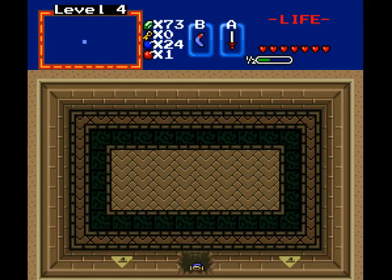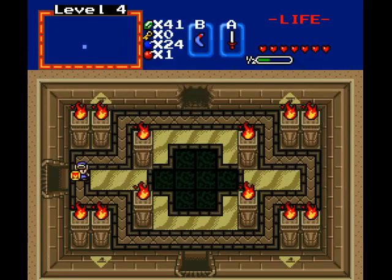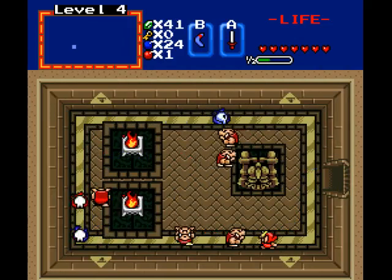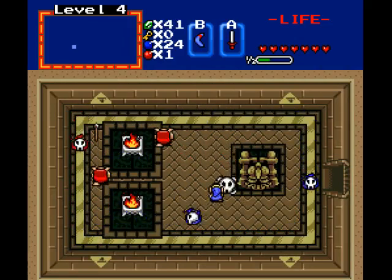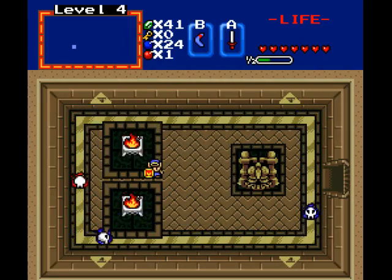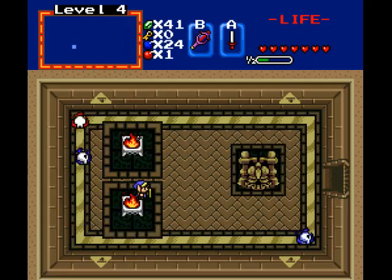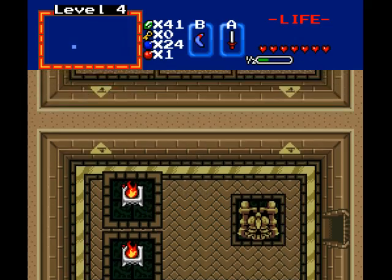Okay, more bombs and there's the final bomb upgrade. So now I think anything we find that's hidden is magic. And then — oh, there's a walkthrough wall there. Let's go through.